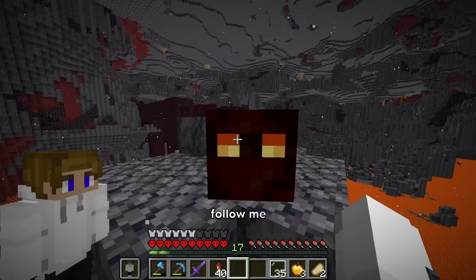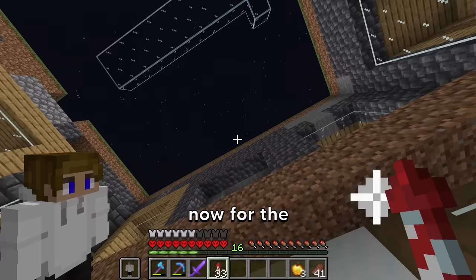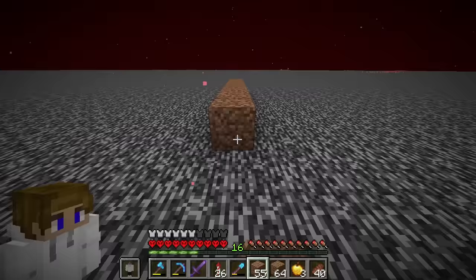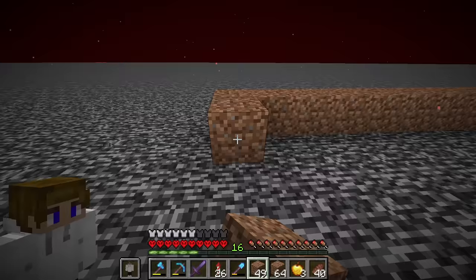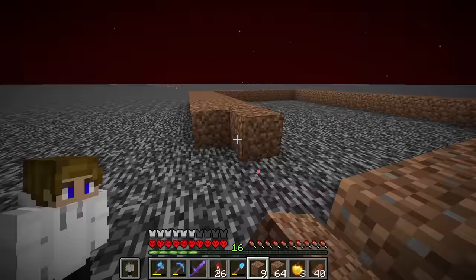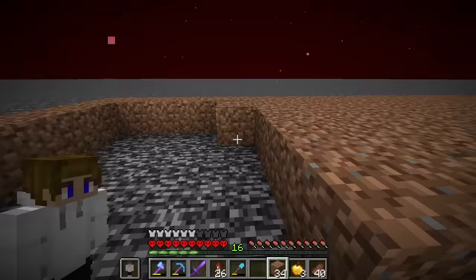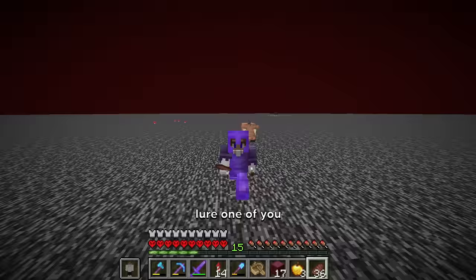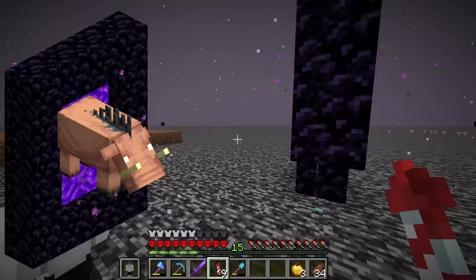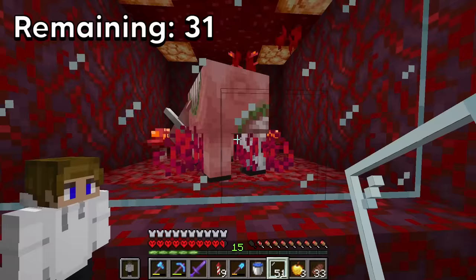Now the magma cube should be pretty easy. Follow me and come through the portal — now we have the magma cube. Now for the zoglin, we're gonna need a crimson forest. Actually, I could probably do this a lot easier on the nether roof. Let's make a platform for them to spawn. If I just lure one and bring it over — you're scared of portals. We just wait a few seconds and there we go, it's a zoglin! Now it's trapped in its cage.